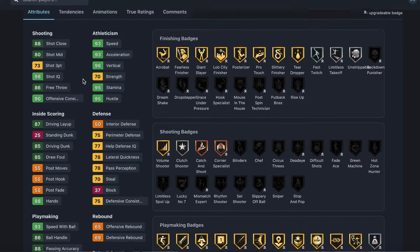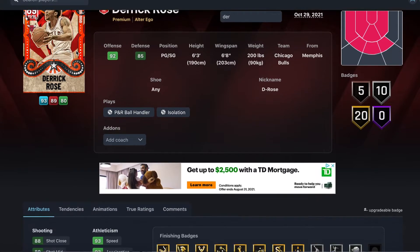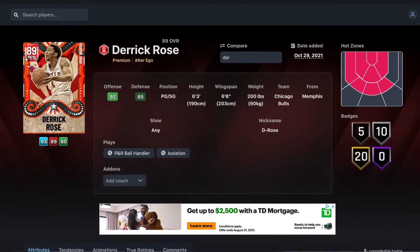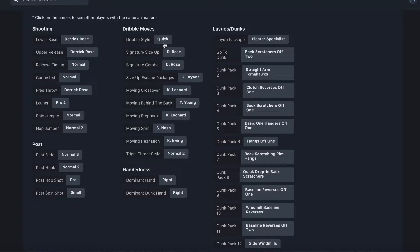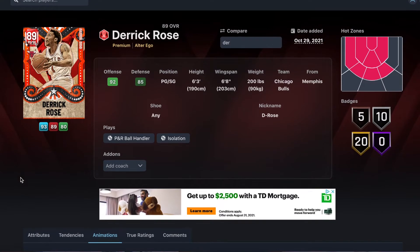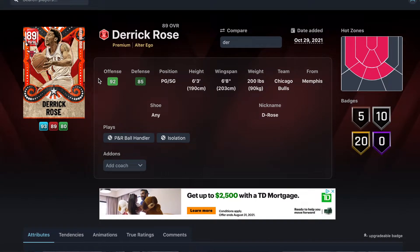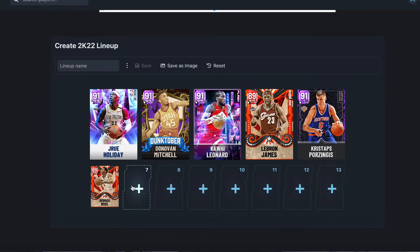If you compare the Ruby Rose to the Diamond Rose, the only real difference is you lose hall of fame quick first step — on the Ruby you only get gold. On a budget for 1,700 to 2,000 MT, he plays pretty much the same. He gets all his signature animations, and the best dribble move in the game right now is a Derrick Rose signature where the ball glitches through the defender's hand — you can go side to side. Rose is the only player in the game with that move. As a backup point guard at 2k MT, he's really really good.